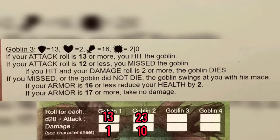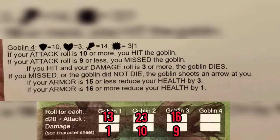Goblin number three: we rolled a 16, which is enough to hit. If you hit and your damage roll is two or more — we rolled a three — that goblin is dead as well. For goblin number four: if your attack roll is 10 or more, and we put up a 23, so we definitely hit. If you hit and your damage roll is three or more, the goblin dies — we put up nine. So we take damage from goblin one and take out goblins two, three, and four.